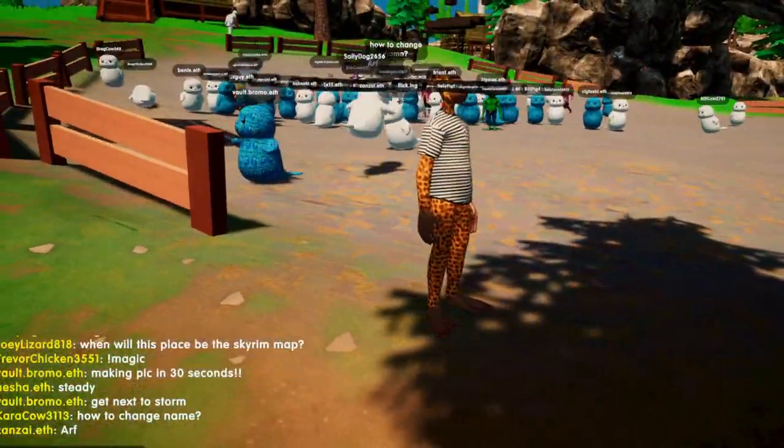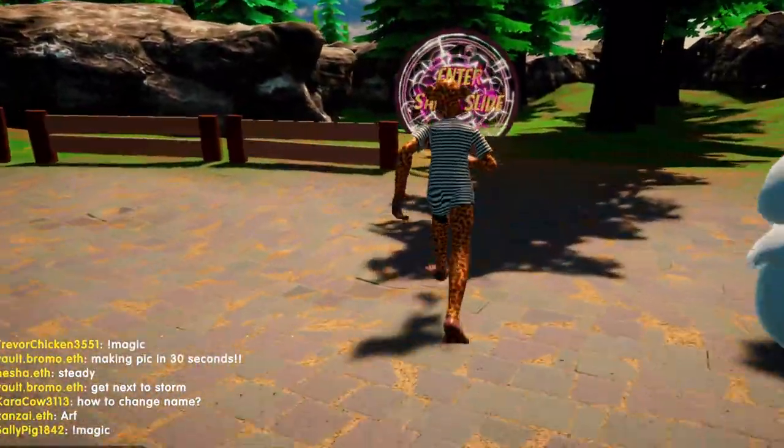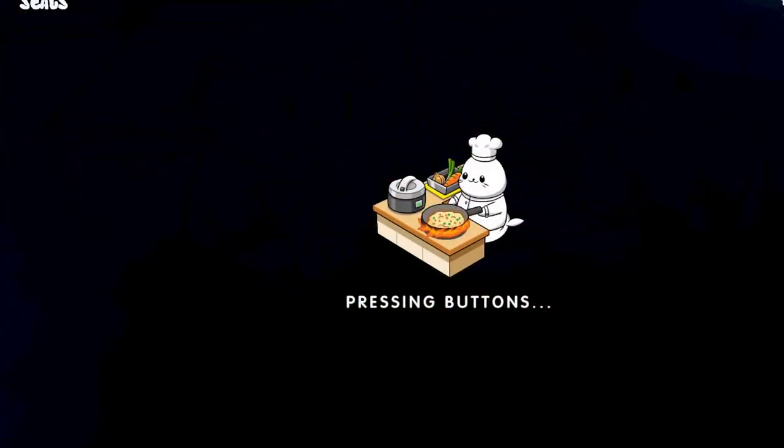This is kind of just their lobby. They do have two of these different portals, and it leads to a slide game. People are able to pick from a number of collections to be able to look like those characters from it.